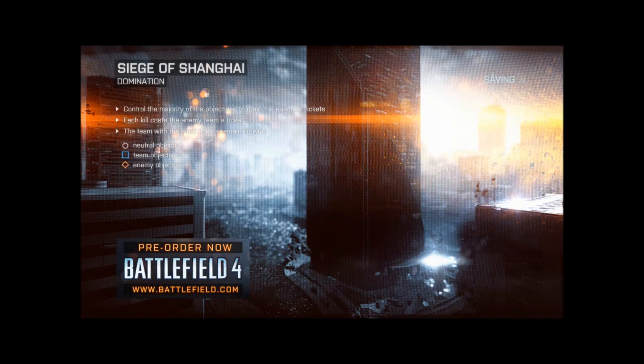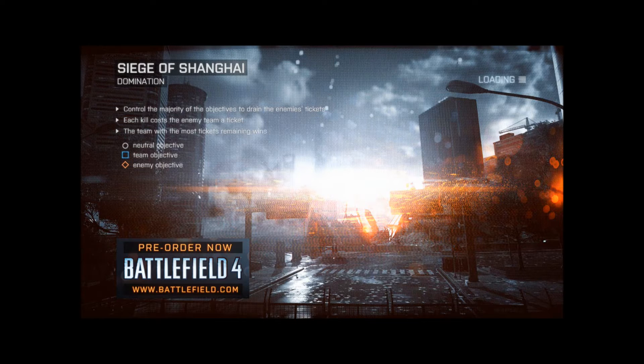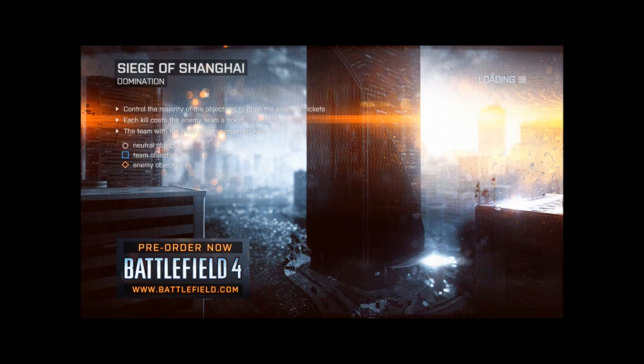So I guess camels can be unlocked in the beta, but only through Battle Packs, which I guess makes sense. So I guess there's only certain upgrades that can be unlocked through Battle Packs — you can't get them normally, or you just get them faster or something like that. But I guess Battle Packs are cool.